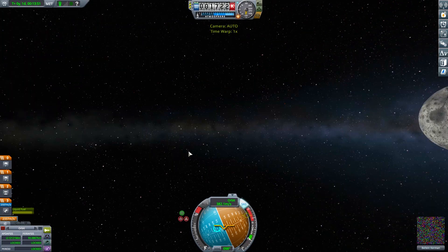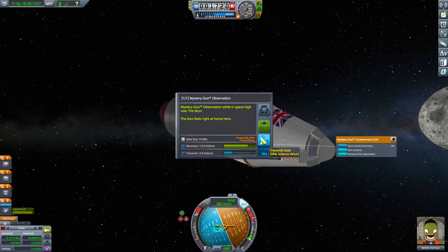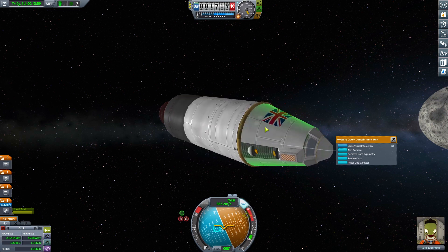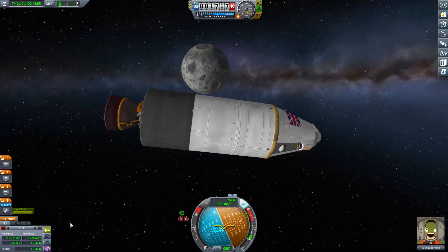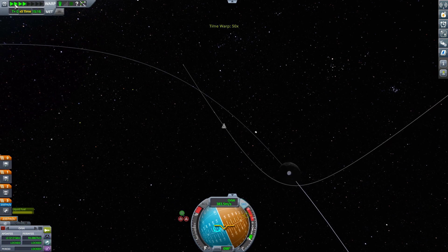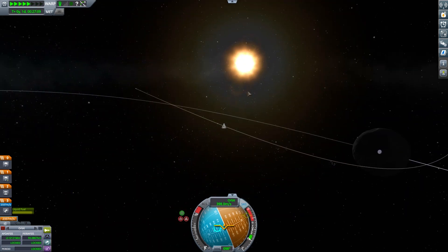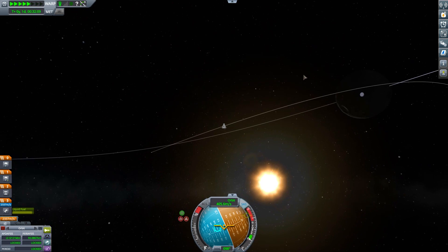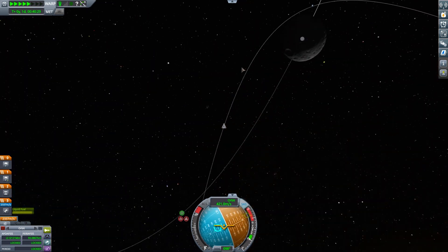Actually, before we do anything, we're high above the moon. Let's observe some mystery goo. What do we find? 12 science. Seriously? 12 science for that. What do I get for crew report? Nothing, because we've already done it. 12 science - really? I mean, you've taken some mystery goo and you've put it around the moon. Surely that's going to give you a big chunk of science. I keep saying 'seriously' - I've got to stop saying that phrase. I don't think that's fair. I suppose we are in hard mode, so it's a little more ramped down.